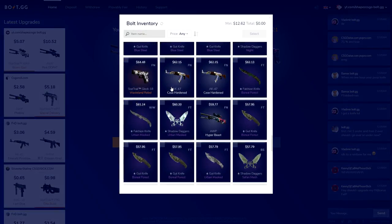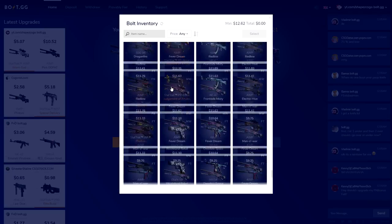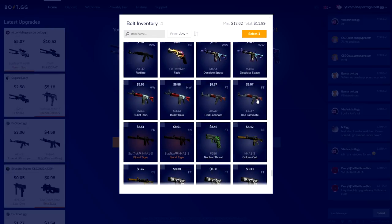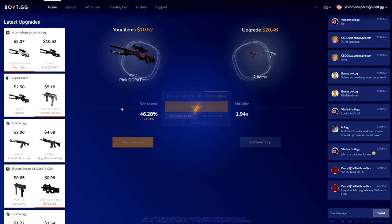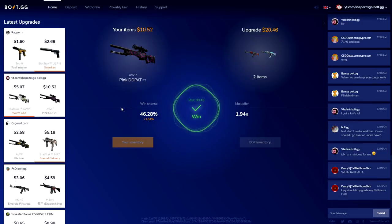Then you can actually choose multiple skins. So I have $10 and I'll go for an AK Fonta Misty and also an AK Red Lemonade — Select 2. Now I can upgrade your skin for 2, 3, 5, or 6 skins — I think the maximum is 9. So you can upgrade 1 skin to 9 skins. Upgrade! Under 47.5 — let's go boys, that's $20, that's pretty good!